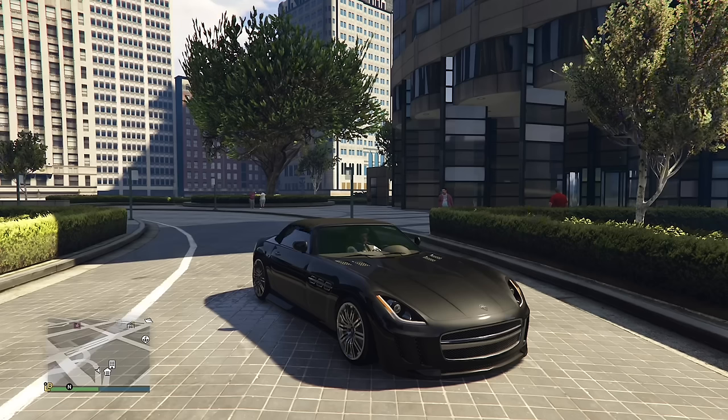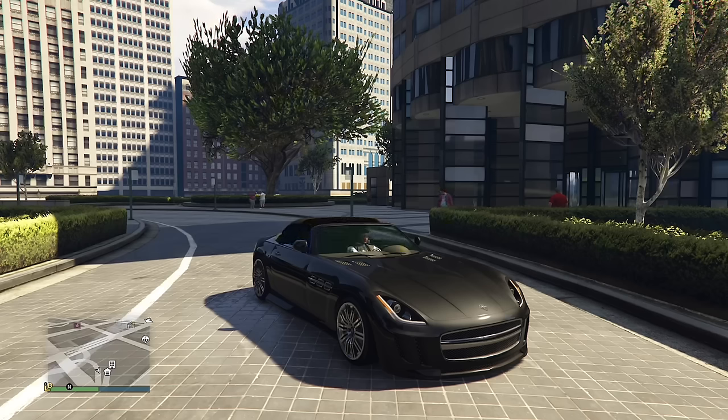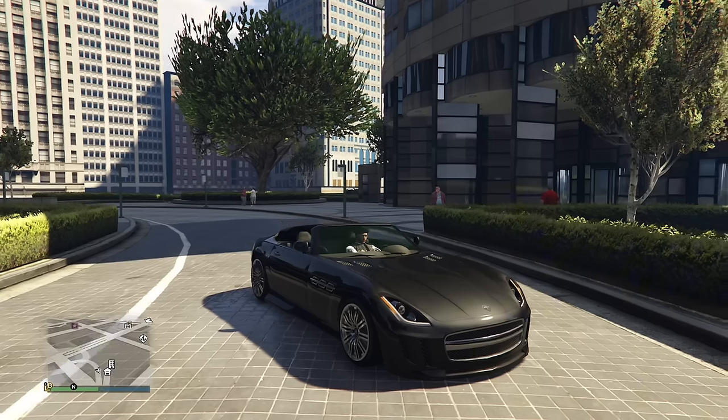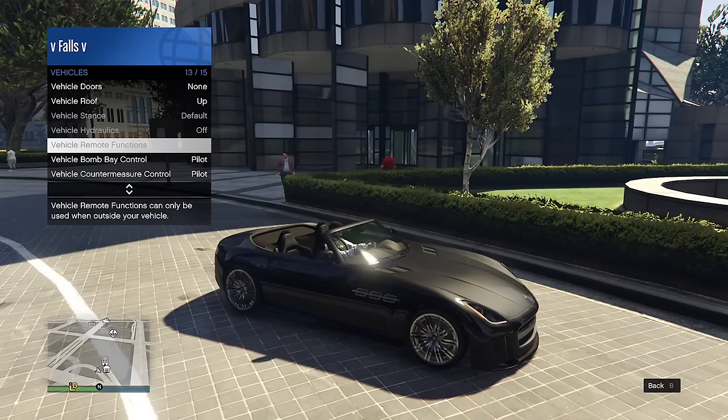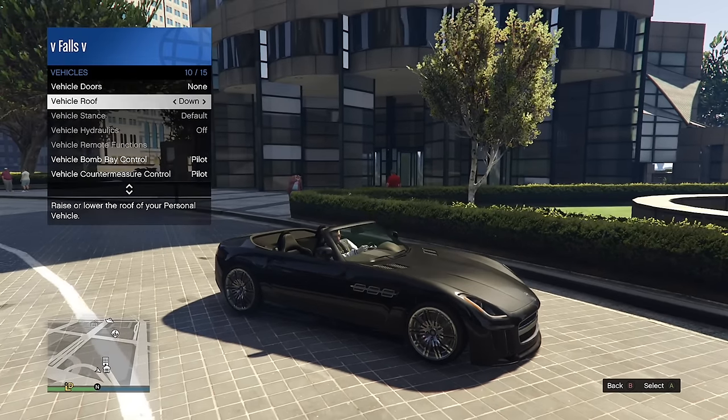You can actually lower and raise the roof of a convertible car in the interaction menu. This had to have been added in at least the previous three updates because I don't remember this being in the game for very long.